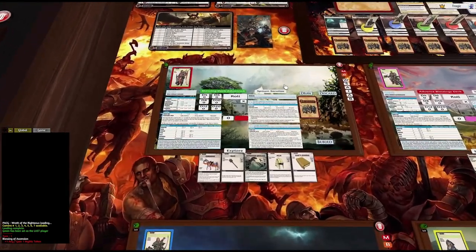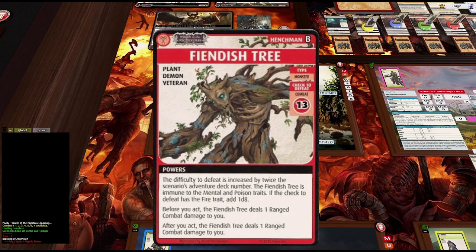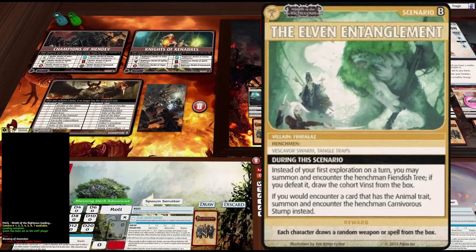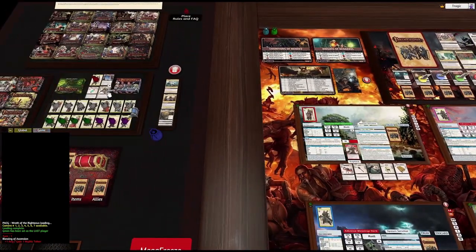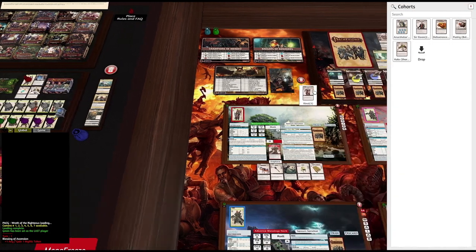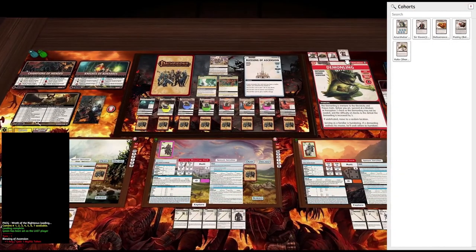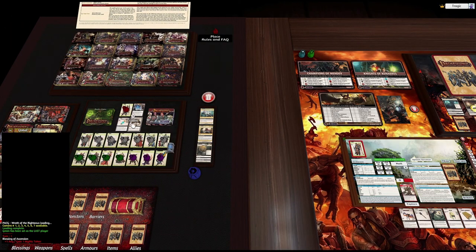The first thing we're going to do is advance the blessing deck and then draw a servitor, because we are going to fight the Fiendish Tree. This card says: instead of your first exploration on a turn, you may summon and encounter the henchman Fiendish Tree — if you defeat it, draw the cohort Vince. That is basically what we're going to be trying to do this whole game: anytime we don't have Vince in hand, we are going to fight the tree and hopefully get Vince.